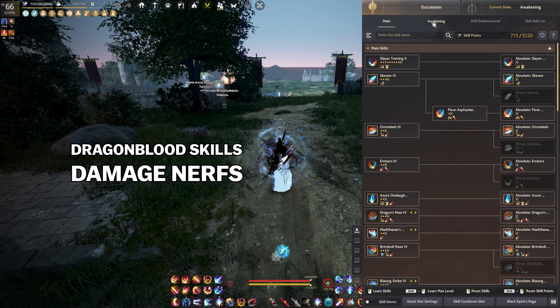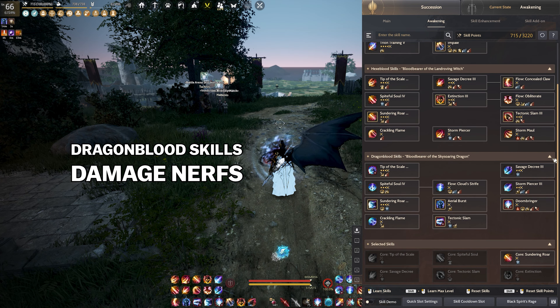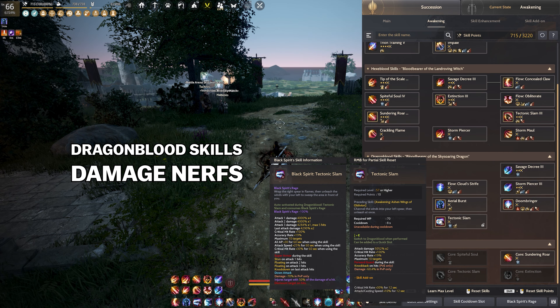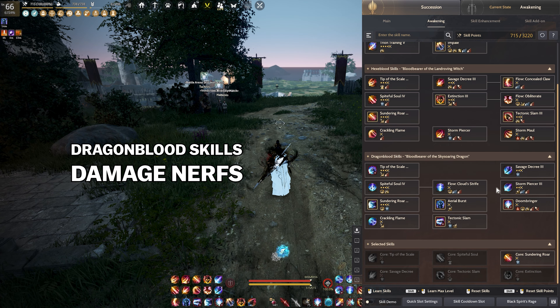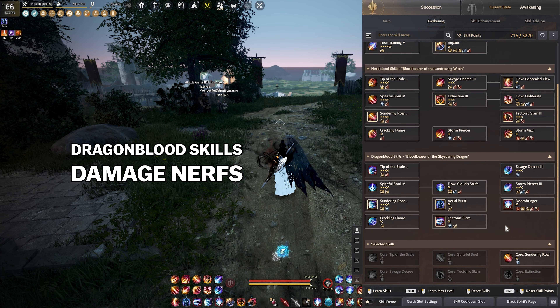The second major nerf was related to the damage nerf of the Dragonblood skills. The Dragon skills, which allowed the character to maintain superarmor while also dealing damage, received about a 30% nerf according to what you see on the screen. These skills were restricted to ensure that you remain in superarmor while dealing very minimal damage. The purpose of this nerf was to reduce the character's effectiveness in large-scale scenarios — and not gonna lie, they kinda succeeded.